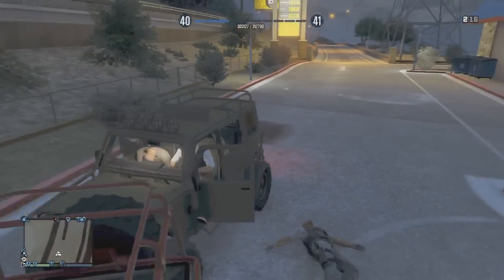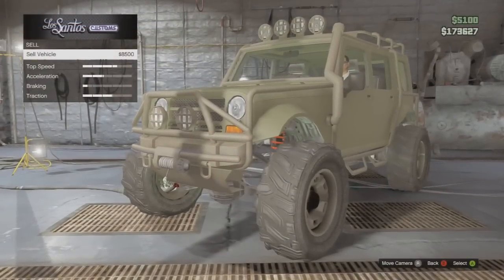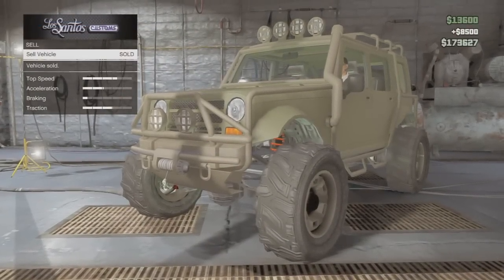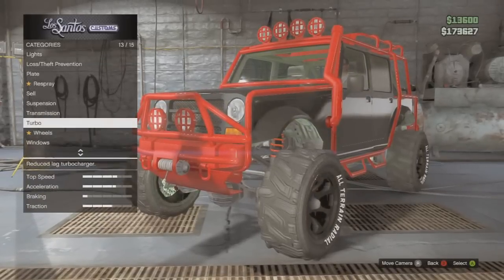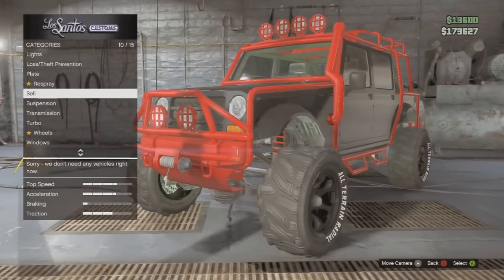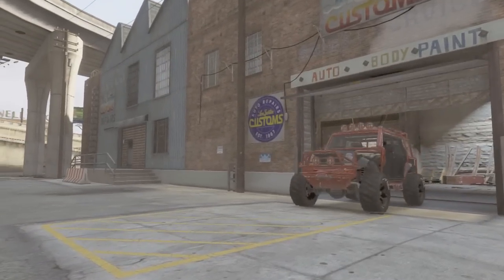If you just have a standard jeep it retails for just a little over 800 — I think it's about 8500. It's one of my favorite vehicles in the game: it's nice, it goes off-road, it's not very fast but it's a beast and it's pretty cool to drive. I hope you guys really enjoyed, and if you did please leave a like — until next time, later!